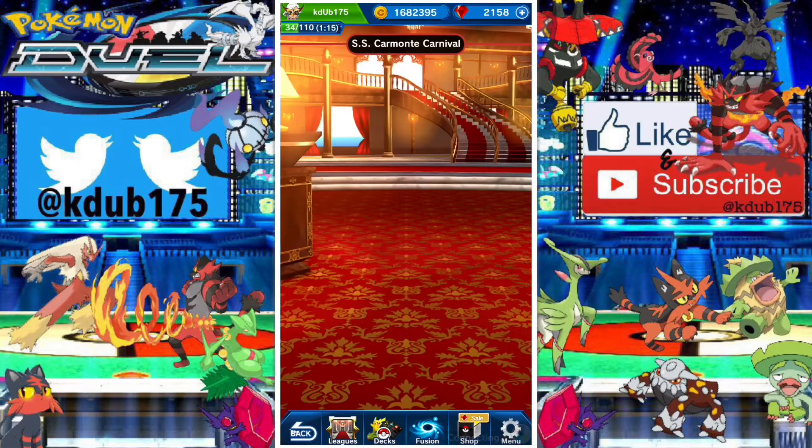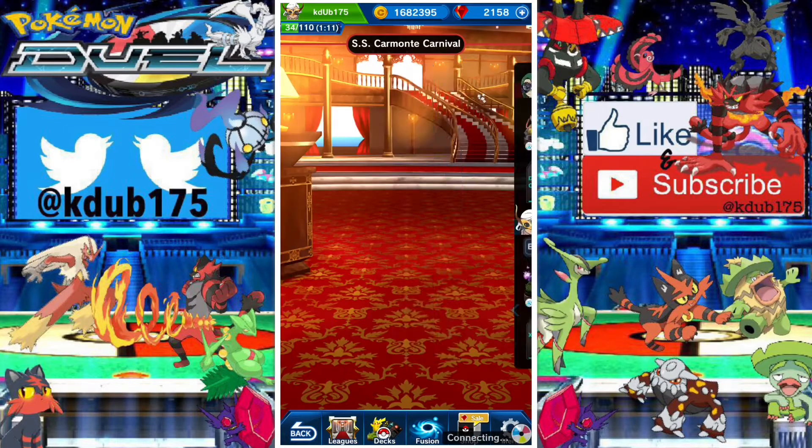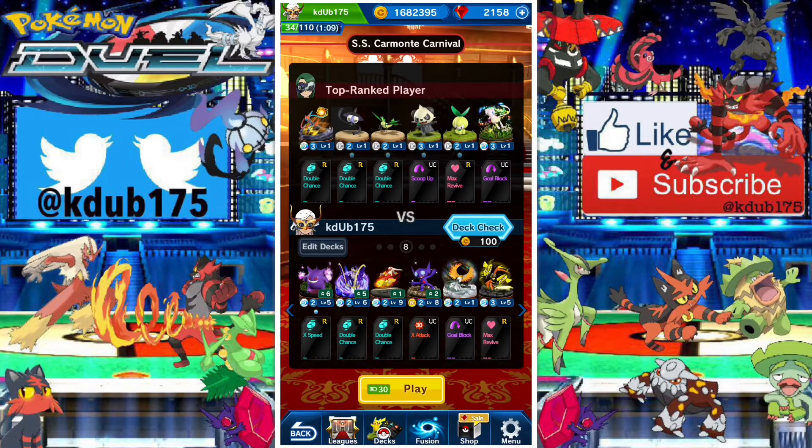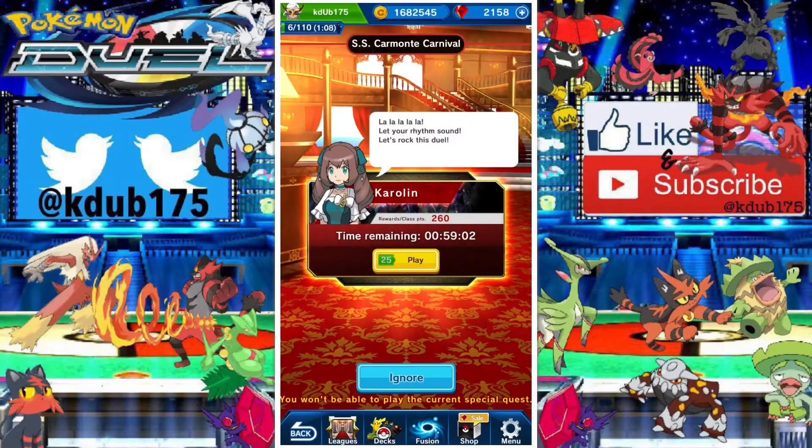You can hit 'change opponents' if the deck looks too strong — switch them out and you might get an easier matchup. It's pretty easy getting all the way up to S tier, and then it gets a lot harder. So if you don't have a lot of great figures, it could be tough. And look who decided to challenge us — we have Carolyn! No surprise, I'm out of energy.